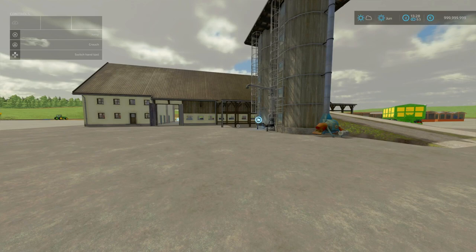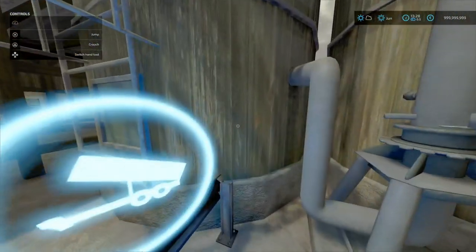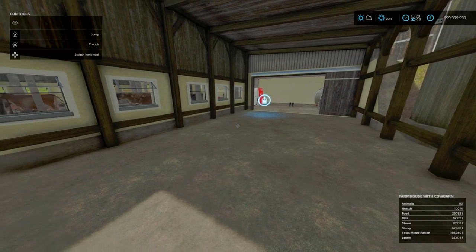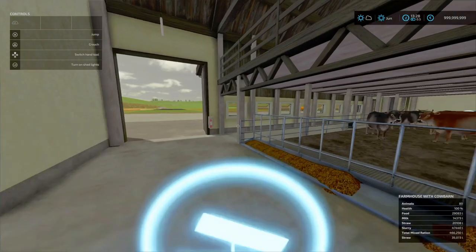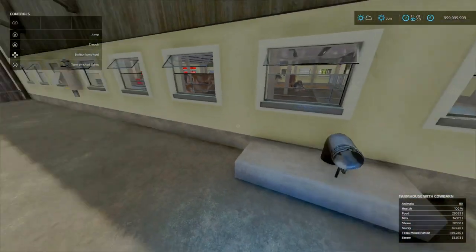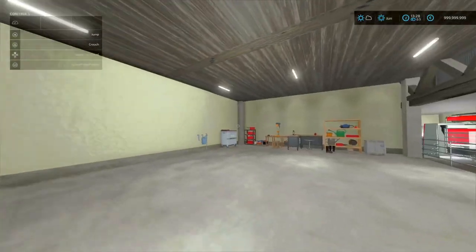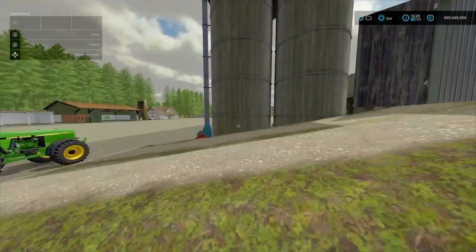Anyways, on to the last part of the Schraubenhof Pack, or Swiss Farm Pack — it's the farmhouse with cow barn. You've got a silo here which works perfectly fine and is a multi-fruit silo. You've got TMR stored and straw stored. Your milk output is just over here, your feed and straw input are just over here, and you've got some doors here — well, fake doors. Your slurry output is just over here, the dialogue box is just over here. You've got your light switches as well — something a little bit different. There's a neat little ramp up here and another little hayloft area.